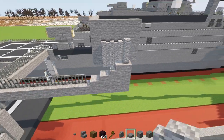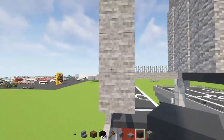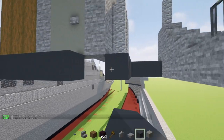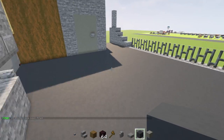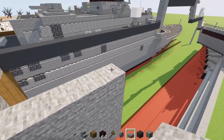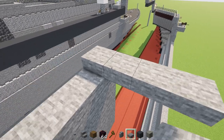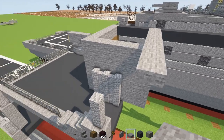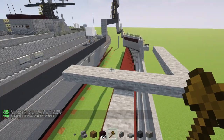Add andesite wall two blocks tall here. On the inside, add gray concrete — fill in this layer all with gray concrete on the inside so it looks like this. Then add a stone slab on top of this wall — three on each side, one two three, then another three. Make the side here seven blocks long, extending it another six blocks like that — so it's a seven-by-seven, pretty much making a square.